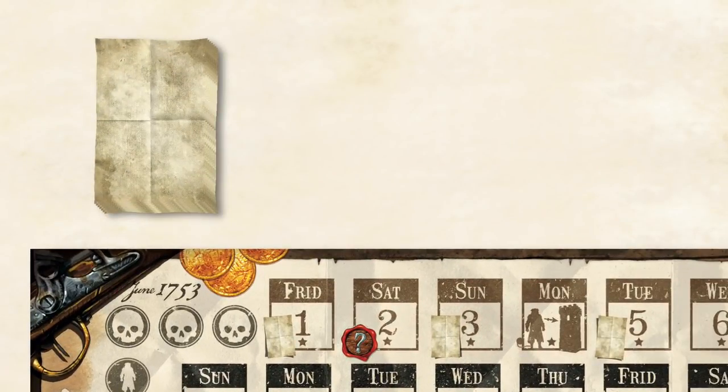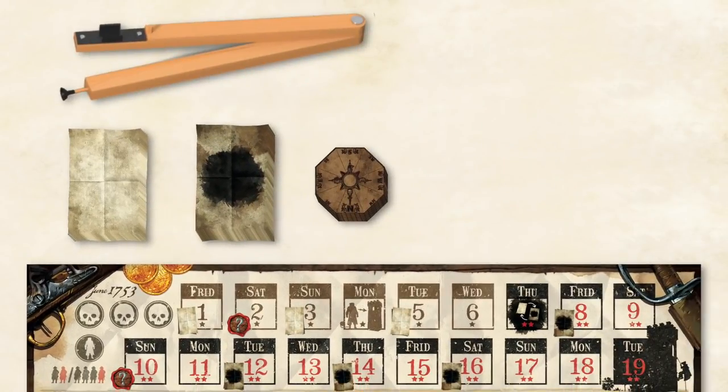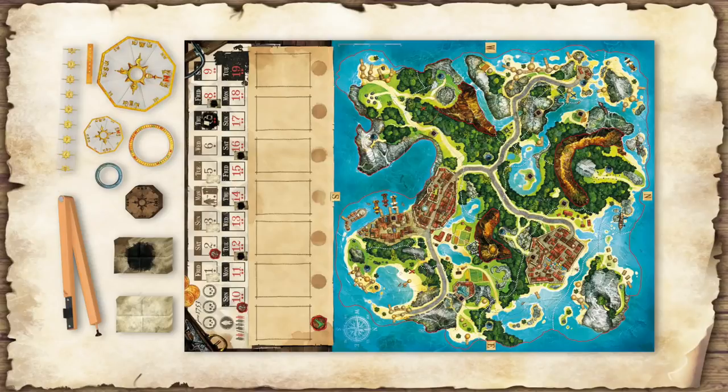Individually shuffle starting hints, black spot hints and compass hints. Place the 3 piles of hints next to the calendar. The caliper, the 2 search rings, the 2 compasses, the large ruler and one of the 2 small rulers are also placed next to the board.